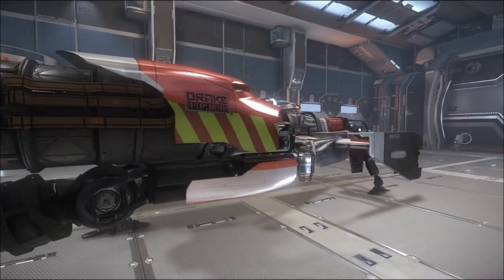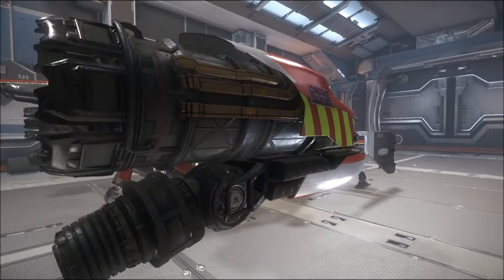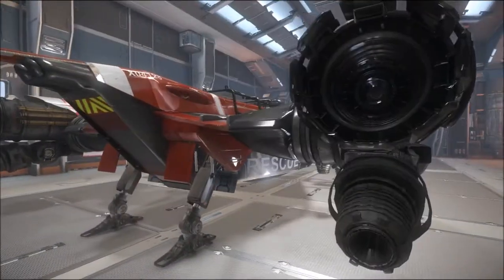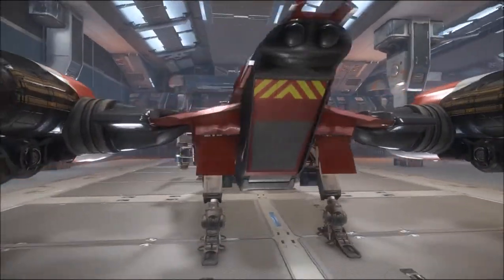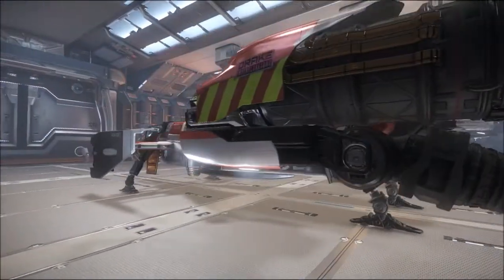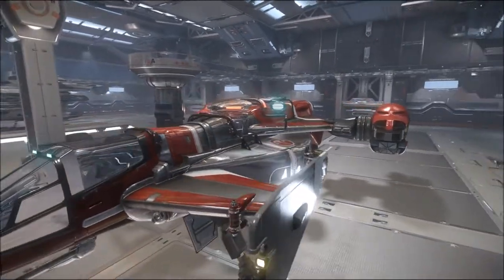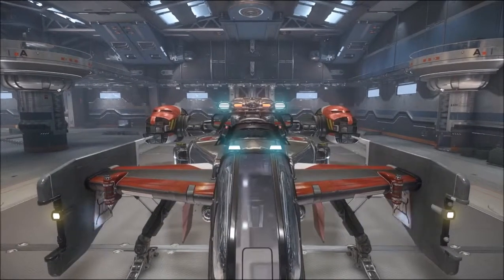This is a Drake Interplanetary ship. There's a nice sort of caroling on the engine there. Lots of detail going into these models — they've spent a lot of time, which is probably why there's not so many available. They've done a fantastic job, considering the hundred-odd million that they've been given by fans and supporters of this project. So there you are, that's the Cutlass Red.